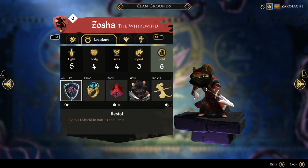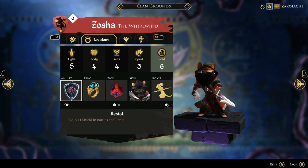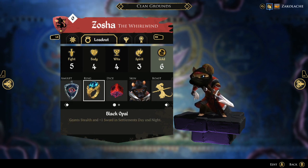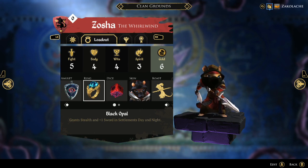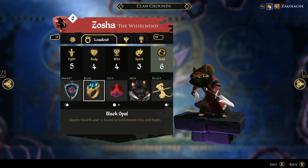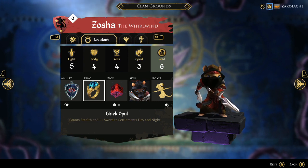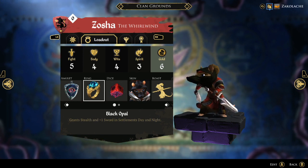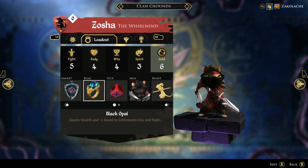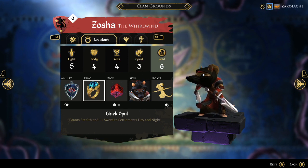The way I've been building Xosha is with the Resist Amulet, granting plus one shields in Battle and Perils, helping mitigate that squishiness a little bit, and with the Black Opal Ring. This grants stealth on settlements day and night, so at night time you can just move onto a settlement and come the day you'll still be stealthed. If your opponents aren't paying attention, they won't know where you are. Another fun thing this allows you to do with the Ranger Cloak item is potentially play the majority of the game in stealth — the Ranger Cloak grants you stealth when you're in forest, this grants stealth on settlements, and then you have stealth at night time. So that can be very, very fun to try to pull off on somebody.